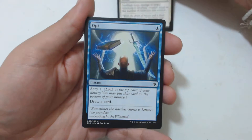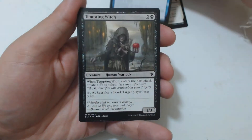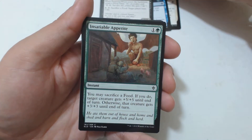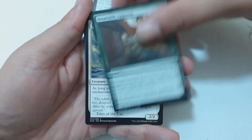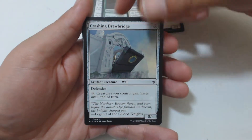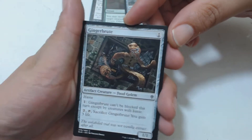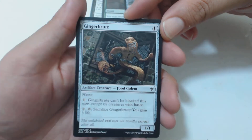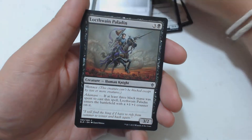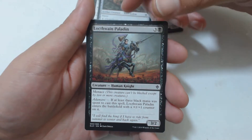Hopefully the video quality is enough to read them. We got Tempting Witch — that's a reprint from War of the Spark as well. Weird Insatiable Appetite, tell me about it. Flutter Fox — that sounds like a Pokémon. Crashing Drawbridge. Gingerbread — I finally got one! I haven't gotten the Gingerbread Man yet but I got him, yay! That's a food golem, that's neat.